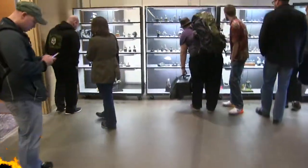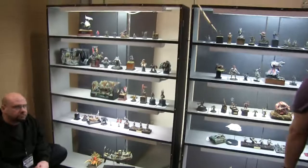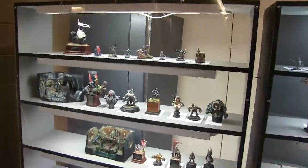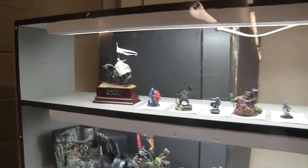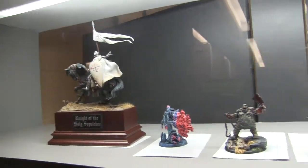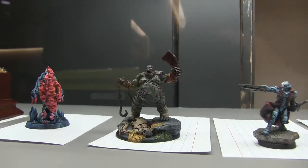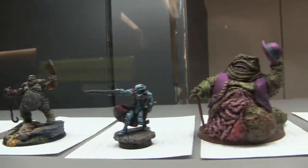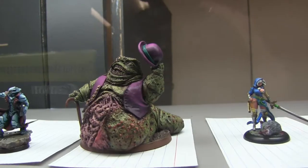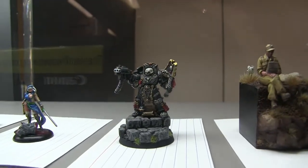Alright guys, this is the glass case for the Crystal Brush entries. Let's see what we got — some interesting looking stuff. We got a knight doing something, some Nurgle dudes. I like this Nurgle dude, he's kind of cool looking. And a Nurgle dude with a hat — check him out, that's a nice bowler hat.